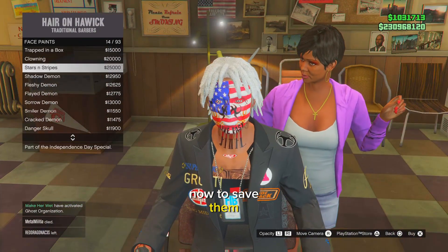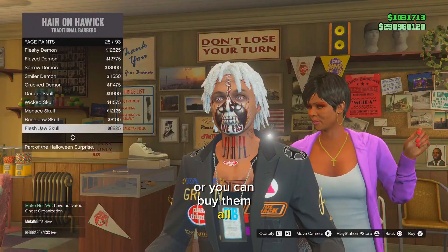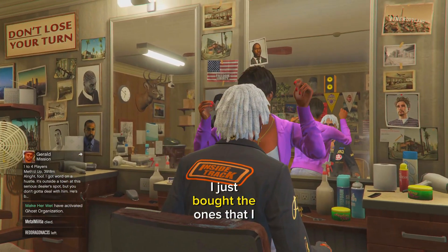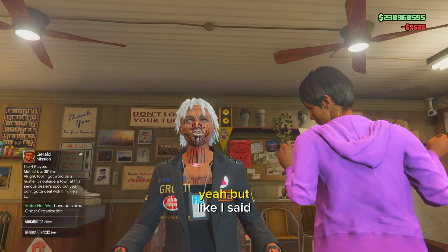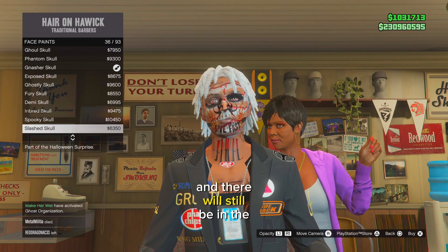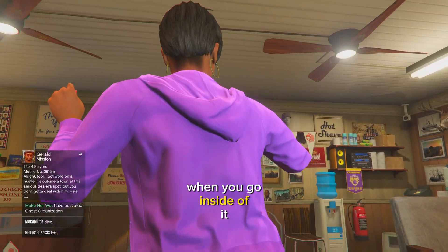To save them, you just want to buy the ones that you want, or you can buy them all. If you buy them all, you will have them and they won't go away. As you can see right here, I just bought the ones that I want — I bought three for the sake of the video. You just buy the ones that you'd like to keep and they will not go away; they will still be in the face paint section when you go inside of it.